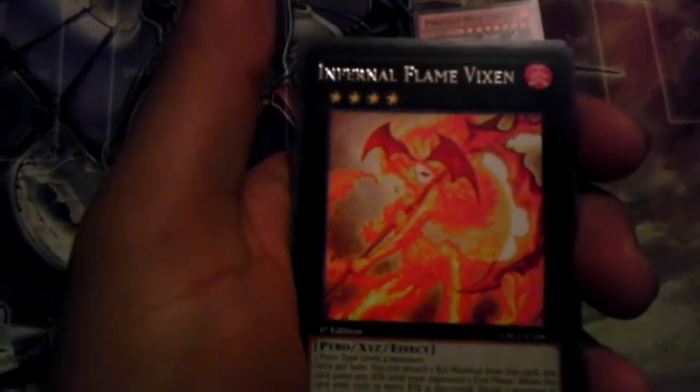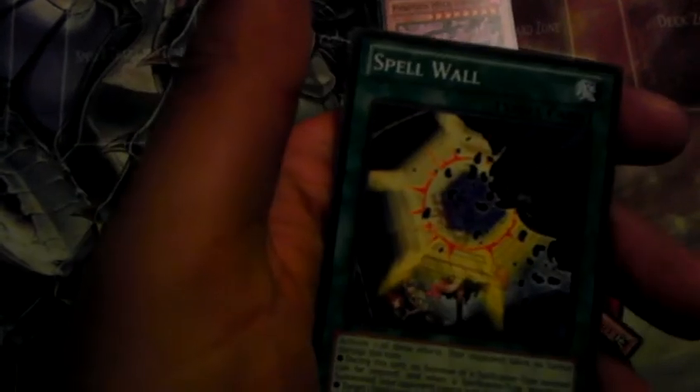Alright, last pack. So two holos out of the four so far, and this is the last one. Garbage Lord, Fire Formation Tensu, Zero Xeroch — since your opponent cannot target face-up acquisition monsters with zero attack for attacks — wow. Fire Formation Tensun, Infrontal Flame Vixen, Quality Change, Spear Shark, Hurl to Beast Eel, and Spell Wall.